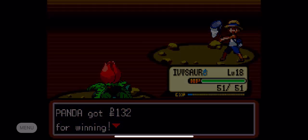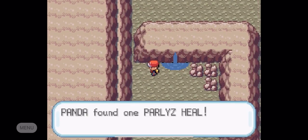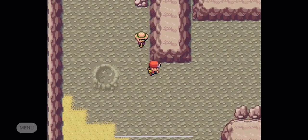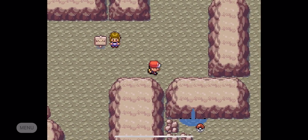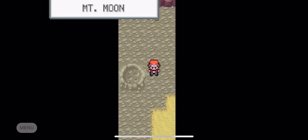Just like that, we're going to defeat Bug Catcher Kenny and take his lunch money because obviously he doesn't know what he's doing in here. We're going to get a paralysis heal in the top corner and then let's just run down. There's a Pokeball down there, but before we get that, let's go down this ladder and see what's down here.